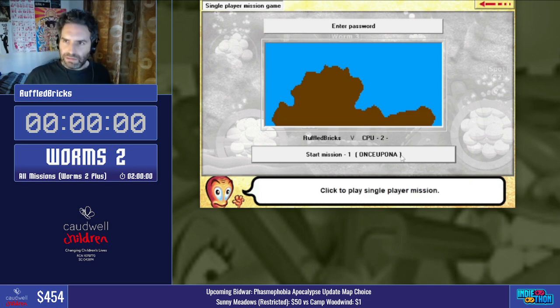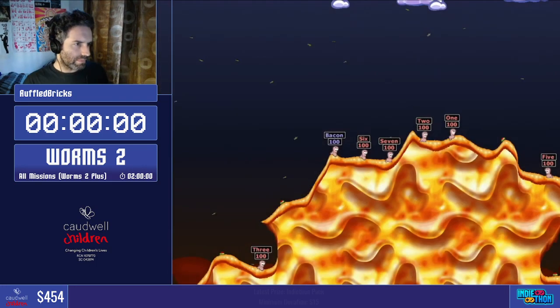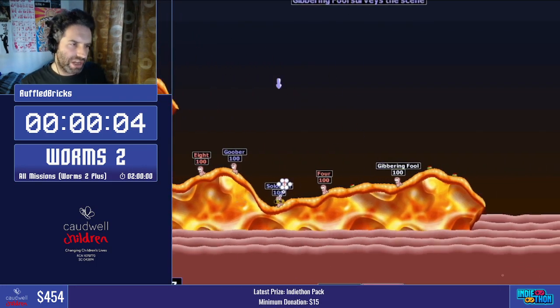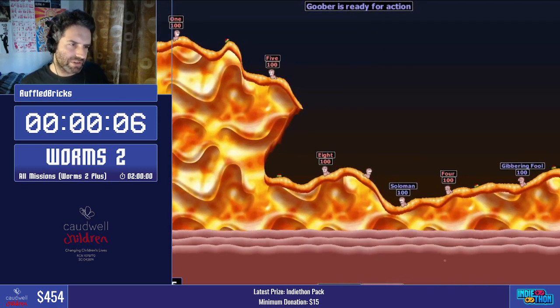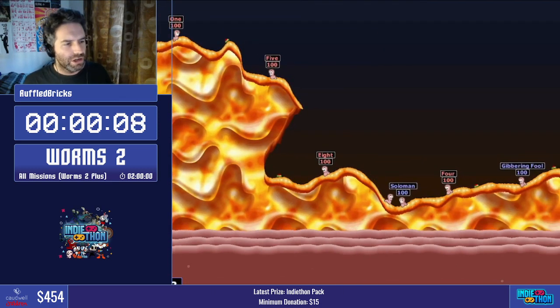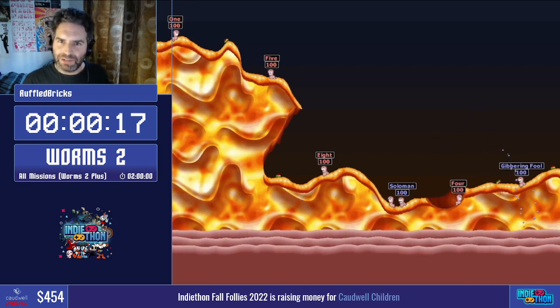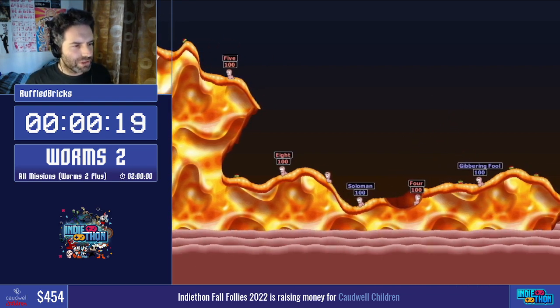Let's start a run then. Three and a two and a one and a go. So yeah, this is Worms 2. The object of the missions is we are the team with red names, the enemy are the team with blue names. We have to destroy the enemy and have one of our team surviving. Fire!